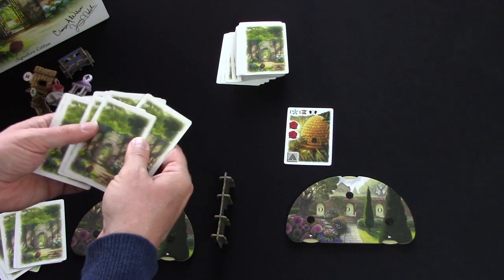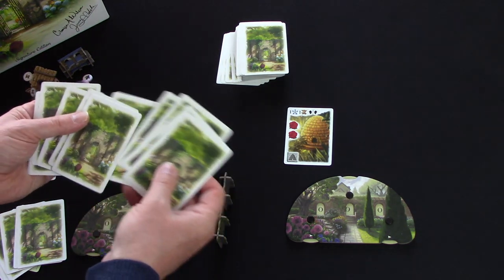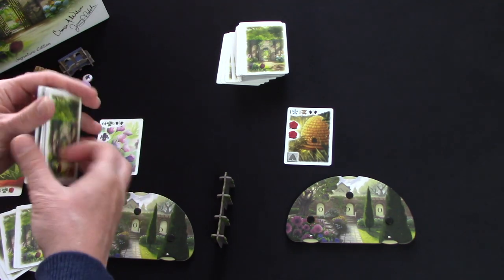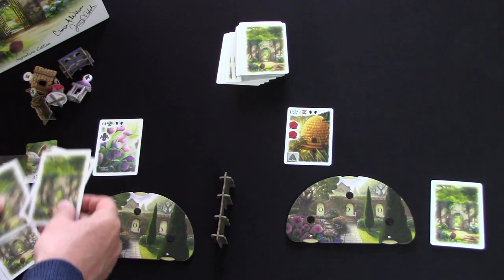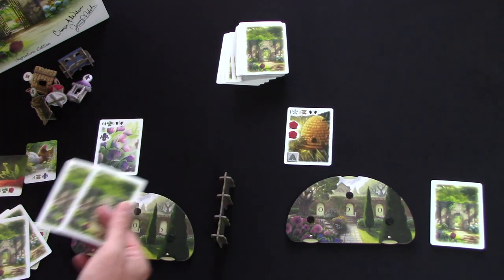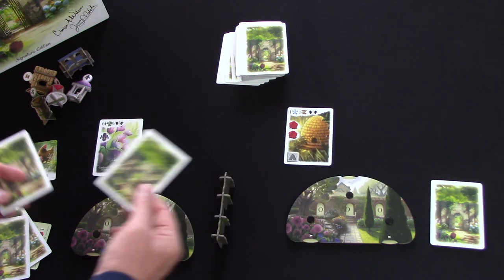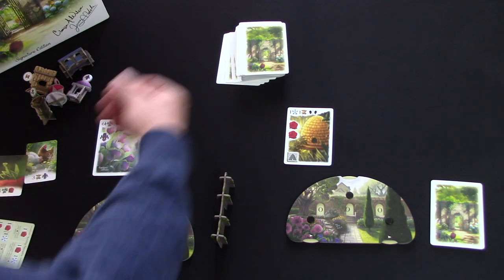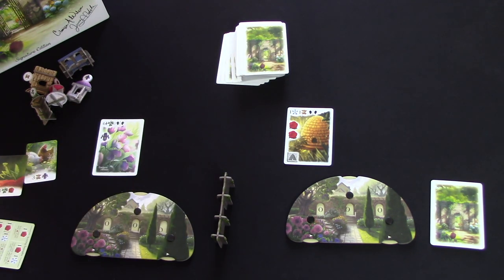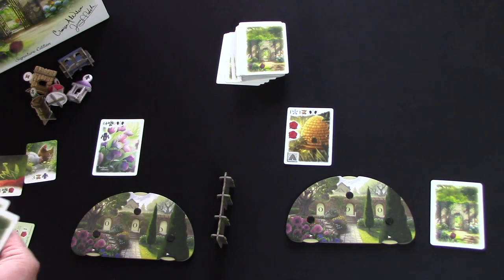Playing solo adds that extra layer of decision: is it a card I want to get back, or a card I want McGregor to play? In the multiplayer game the two cards you receive come from your single opponent in a two-player game, or one from each neighbour in three or more player games. Then, just like in the solo game, you take one card to replace the one you played. So whichever mode you're playing, you'll always have six cards in your hand.